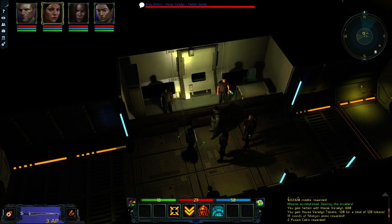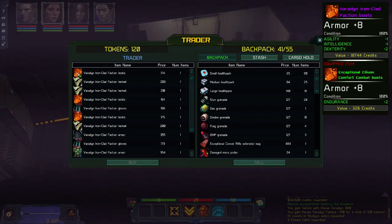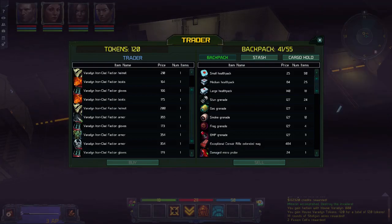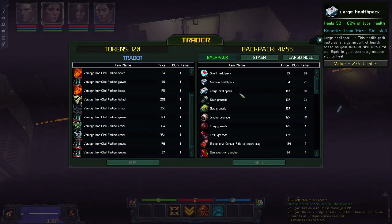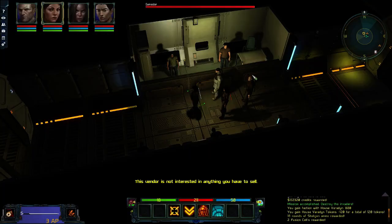Right, what I'm going to do now is buy and sell. Here's all the stuff — just to show you. That has got nice stats on it, 170 credits. No, I can't afford that — I'm a long way off. But yeah they have got some really nice stuff. Not that I can afford any of it, but I can come back at any time. What I could do is sell some stuff — like this junk. I've got to go to a normal vendor.